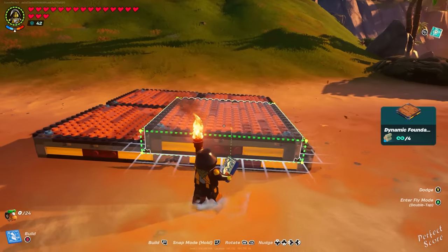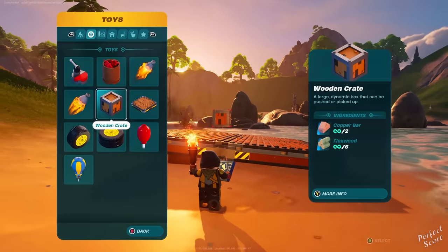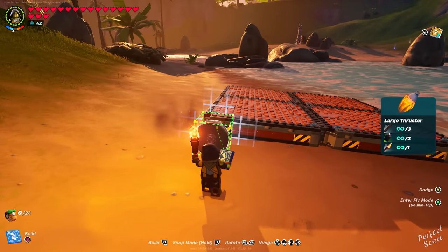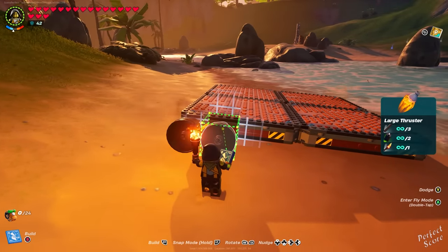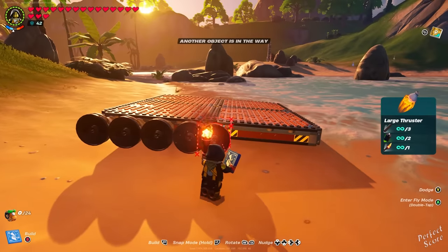I start off with a little wood foundation. The reason for this is because the floor is not flat everywhere, and I like to use the snap tool to make everything fit neatly. There's a button that you need to press in order to use snap mode. This means that all of your builds will be directly put together, and there's not going to be a difference in height and stuff like that.